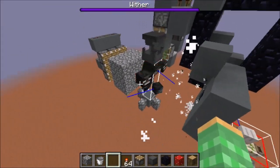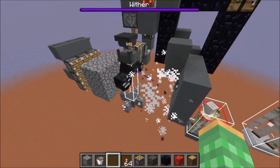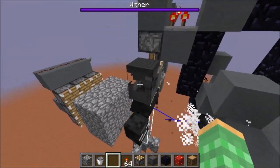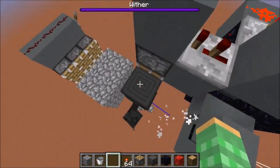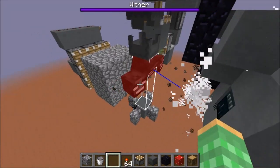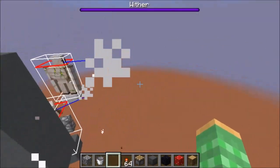Other than that, this wither cage is actually non-locational, so you can build this in the overworld anywhere you want, as well as in the nether, and you can even build this in the end dimension. You just don't have the trick where you glitch the shulker box open, but you could have a player sit here and click into the shulker box to hold it open.